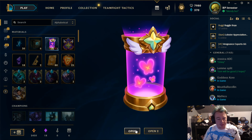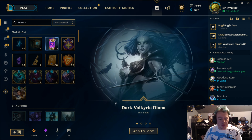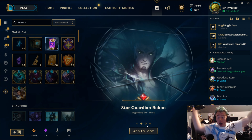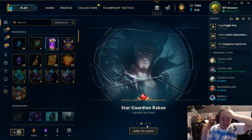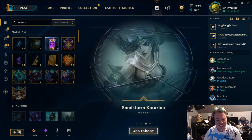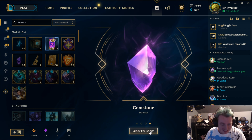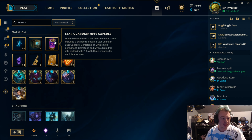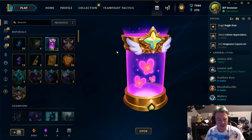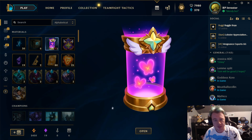Dark Valkyrie Diana. Star Guardian Rakan — we got the new Rakan skin, which is legendary. Sandstorm Katarina, and another gemstone! This is so op. We're also going to be re-rolling skins at the end of the video, so stick around, and I'll teach you how to get free skins with Twitch Prime later.